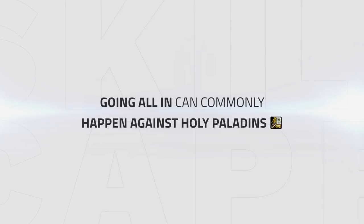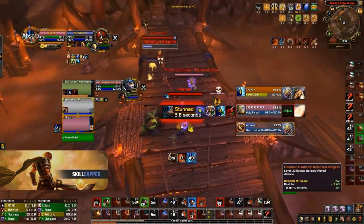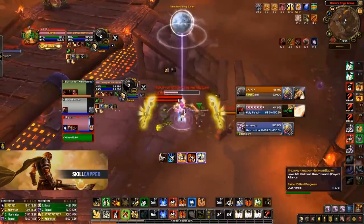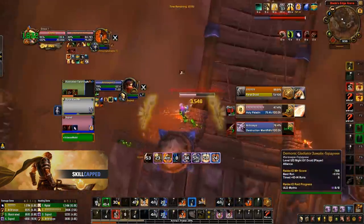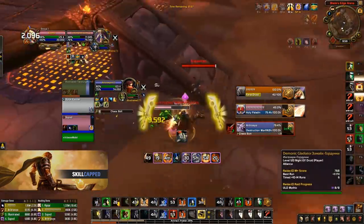Another great example of knowing when to all-in can commonly happen against Holy Paladins. Take this example of PHP against FLP, where we force the Paladin to trinket with our first CC chain. We then pull back and play defensive, which gives us an opportunity to swap onto the Paladin with a stun as he decides to push in, resulting in us forcing his Divine Shield. Now that we know the Paladin has no cooldowns left to keep himself alive, we decide to all-in for a kill on him, chasing him across the map and eventually getting him into a full stun and killing him.